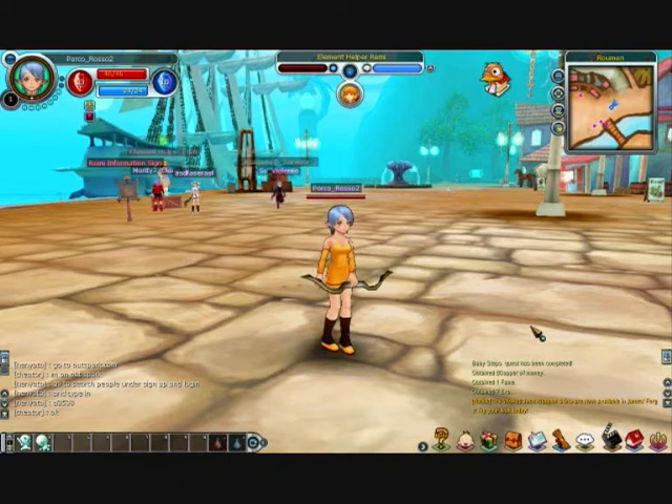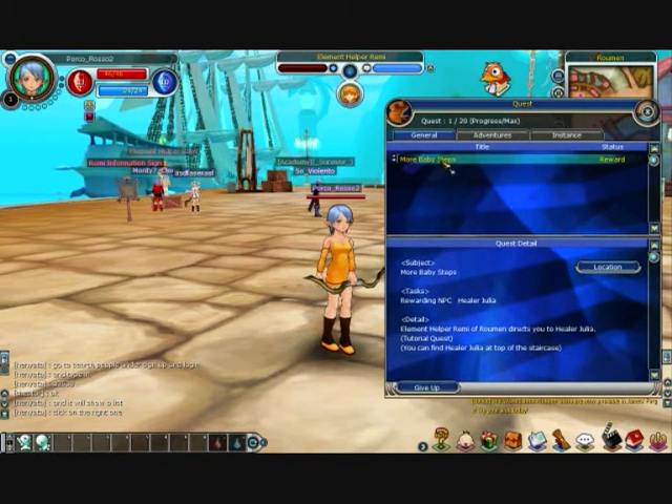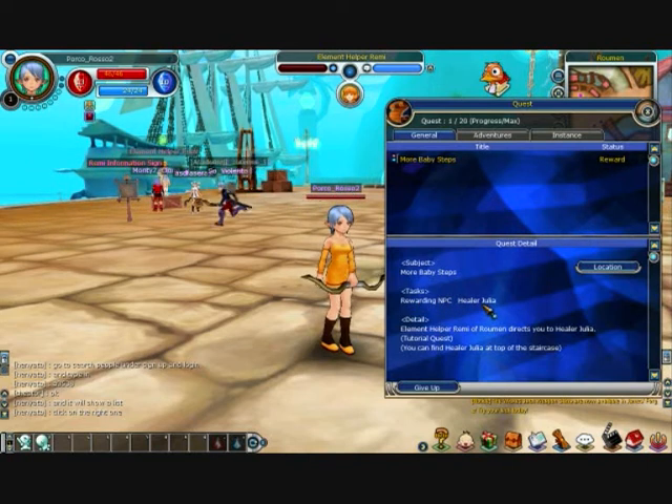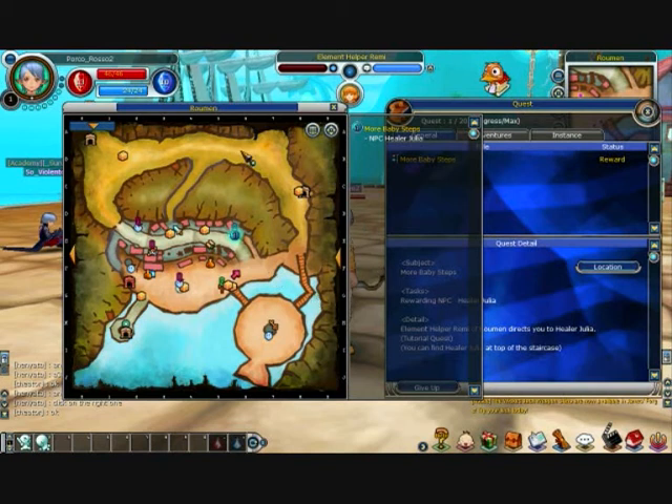If we press L we get our quest list. We've only got one quest out of 20 at the moment, and it tells us we can go to the NPC — the rewarding NPC, which is Healer Julia — to get our reward. There's also a Location button which brings up a full map of Rumen. You can see a blue queue marker meaning a quest is ready to be completed, green markers for quests in progress, and red markers for NPCs where we can pick up new quests.